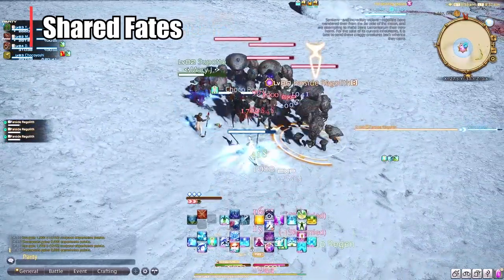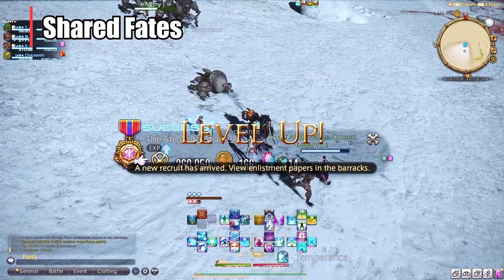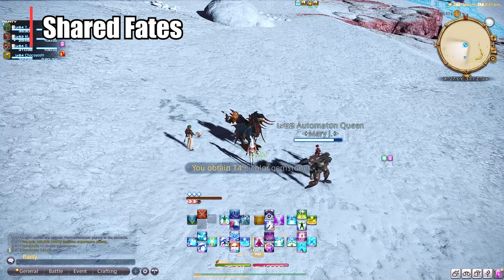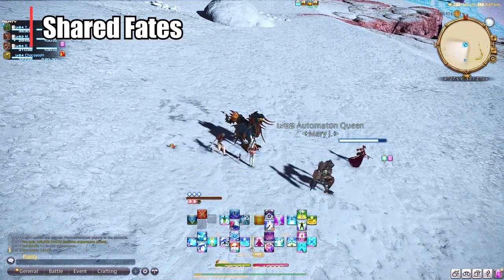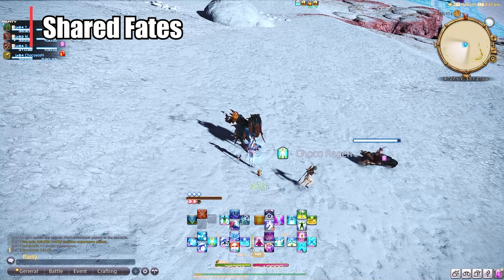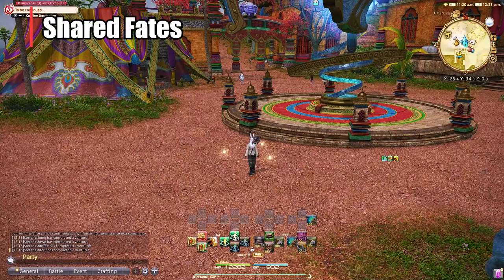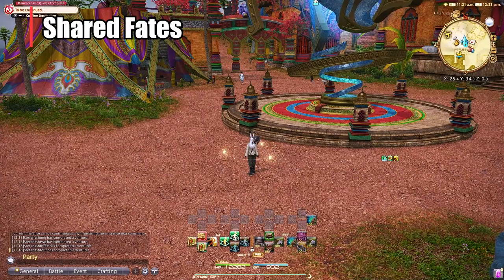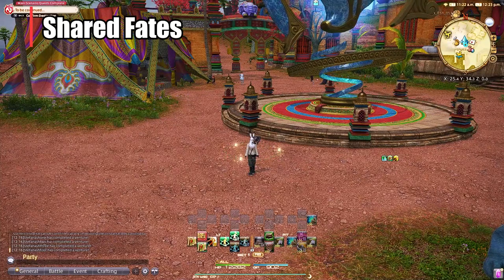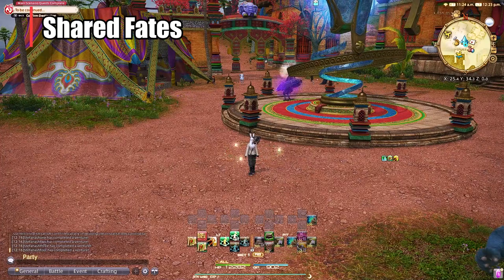Many people are doing Shared Fates now so it shouldn't be too difficult to find a party on your server. You could also potentially jump in on some hunt trains if you see those around — hunt trains right now are the biggest thing to get the new tombstones. Comment down below if you use Shared Fates and have been doing them for a long time, or if you have any questions. They're pretty straightforward but I just wanted to highlight how important they are for your DPS leveling journey and all of the items you can get.